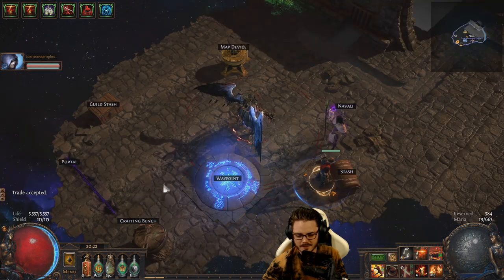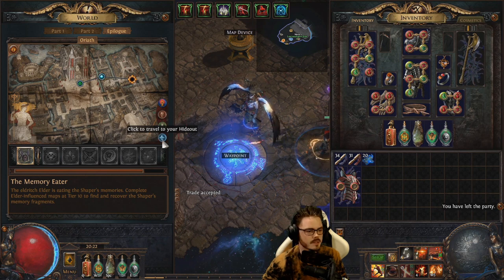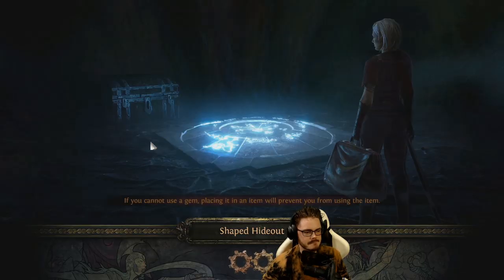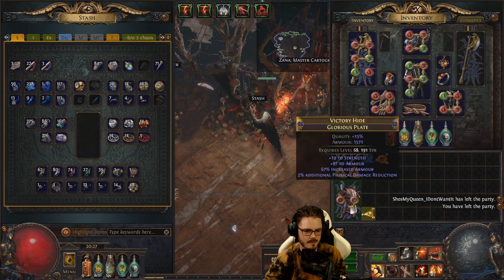The next step once you have your base is to use perfect fossils to get between 28 and 30 quality. Alternatively, you can use Hillock's tier 3 crafting bench in Fortification for a guaranteed 28%. This will boost the defenses of the item and aid in 6-linking.